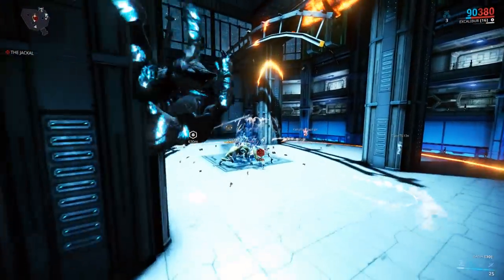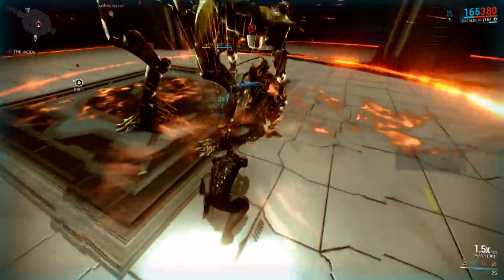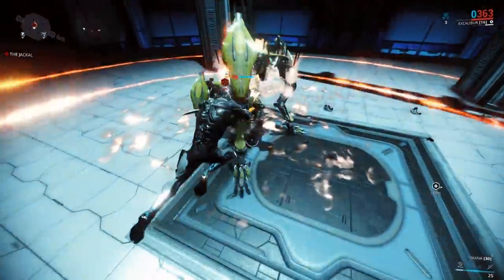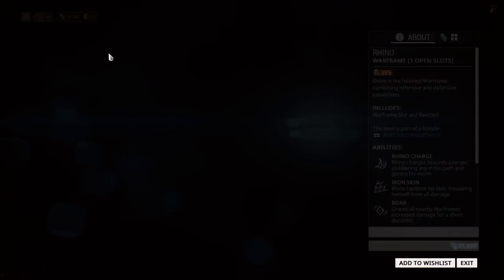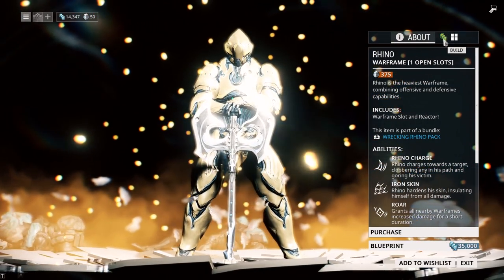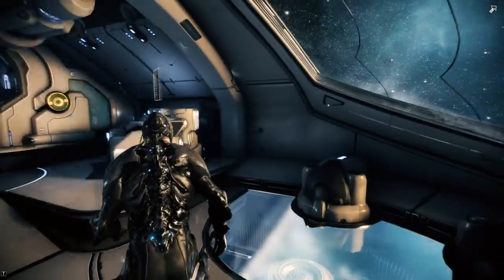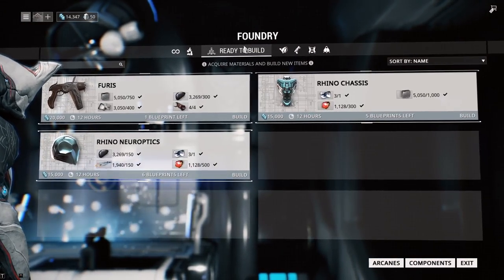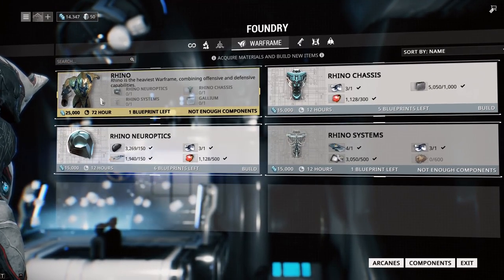The thing with that boss fight is it's going to drop Rhino parts. Rhino is another Warframe you can get access to as soon as you hit Master Rank 2. What you can do is purchase this blueprint — come into the market, type Rhino in the top right-hand corner, click on him, then click the little blue credits. You can purchase this blueprint for 35,000 credits. Every single time you play that mission you're going to get a Rhino part blueprint which you can view in the foundry. I have the Rhino Neuroptics, the Rhino Chassis, and the Rhino Systems. You can view the parts you need by hovering over the blueprint you just bought from the market.